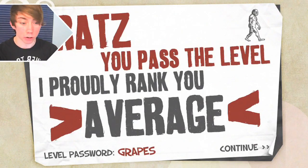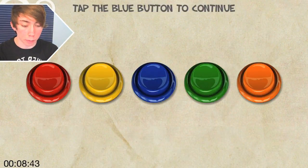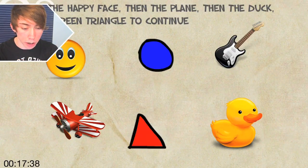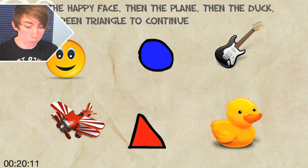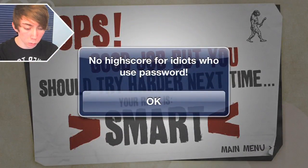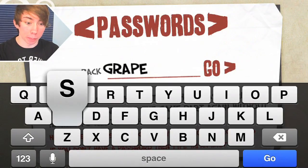Hopefully that'll be the last time I've typed that crap. So what you're gonna do: you can touch the duck, get the safe, and then this duck appears really fast. Tap the blue button, tap the happy face, then the plane, then the duck, then the green triangle. Happy face, plain, duck, green, happy face, plain. What the freaking balls was that? Back to this. Grapes.